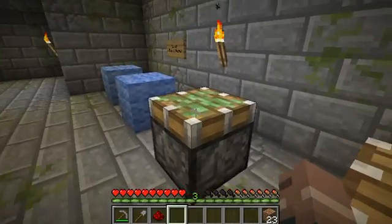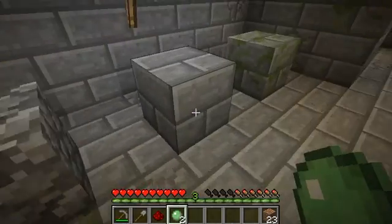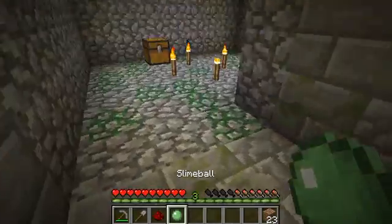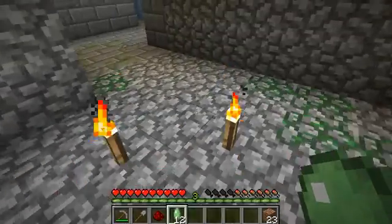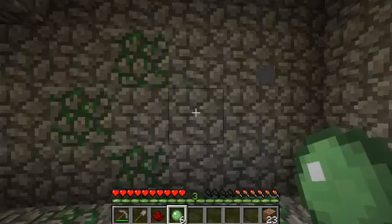What you can now do is apply the same for even more types of blocks, like these and these. You can put it off the wall, and say you just found a dungeon and want to collect the slime — you can find it on a block and just apply it wherever you want, if you want a little checkerboard.